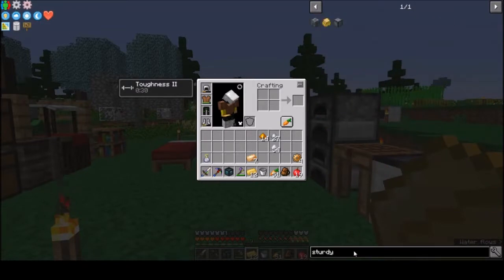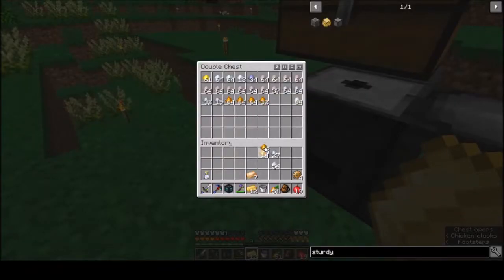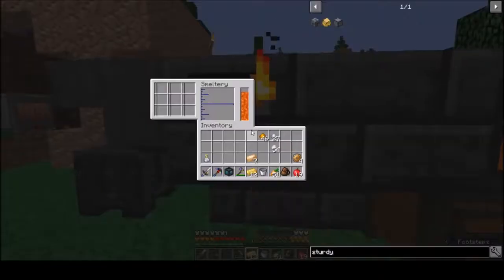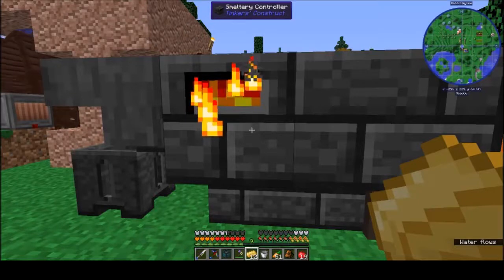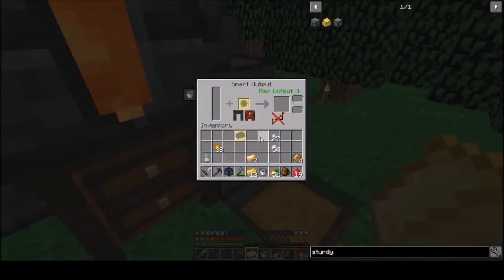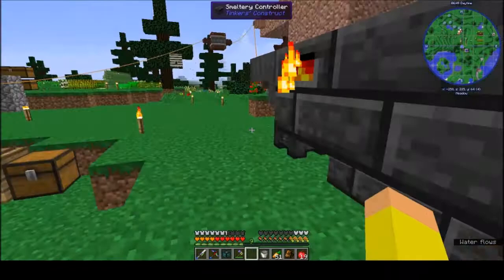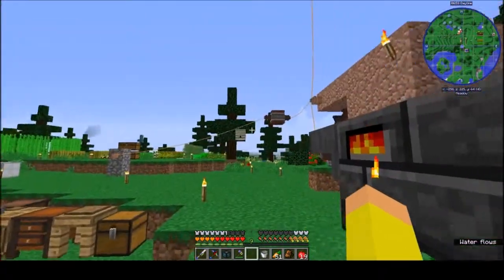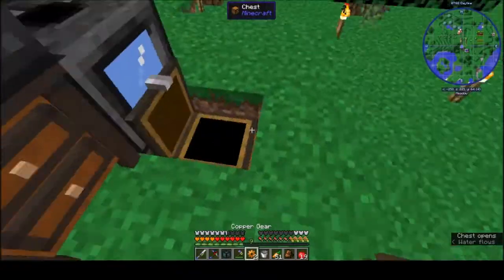We still need copper gears — there aren't any in there. Let's get some more copper, we need eight. Then get the gear cast back out. Still waiting, still waiting — there we go, let's make these copper gears. Yeah, those are pretty easy to make.